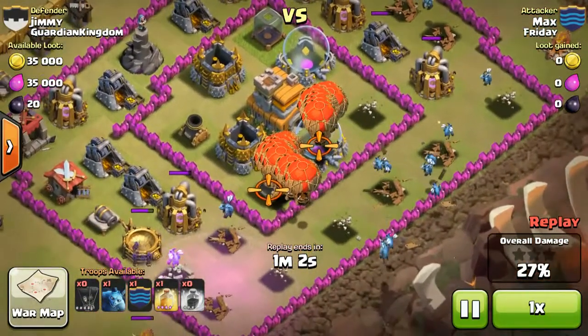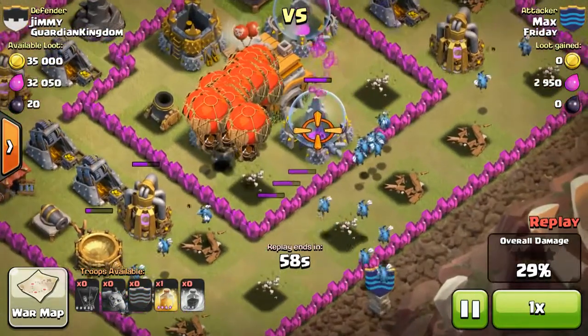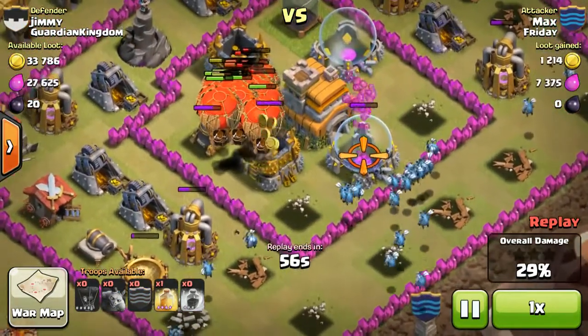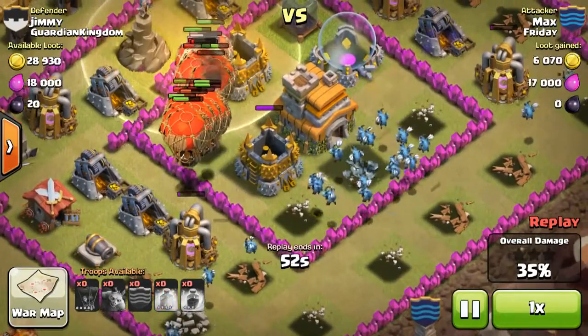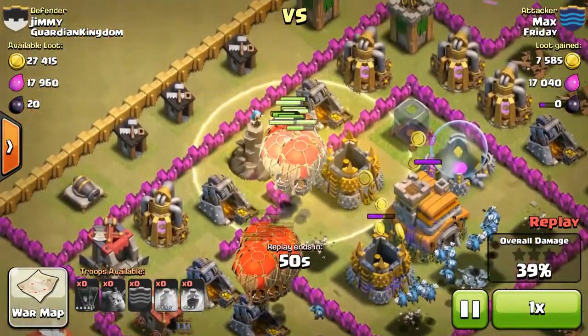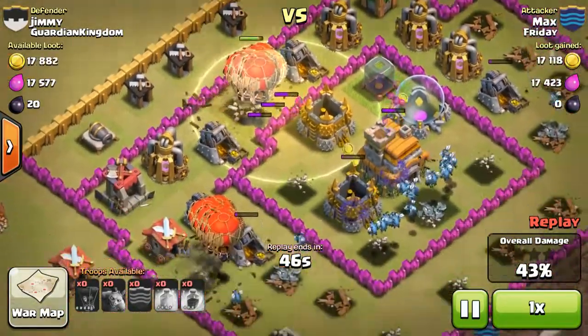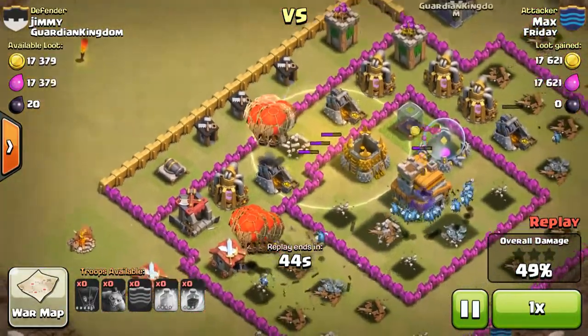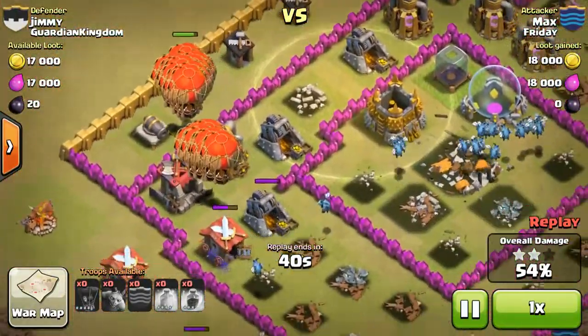Now the Balloons are just going to make their way around. You should not attack too high if you have level 4 Balloons like I did in this video. As you can see the heal spell is doing quite a lot because the Wizard Tower is so weak, but when you get high level Balloons, heal spells are pretty useless because Balloons are super slow — you're going to need the rage spells.